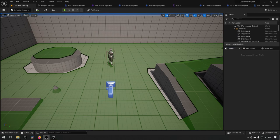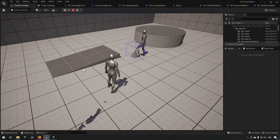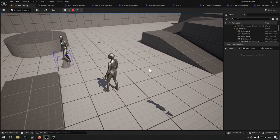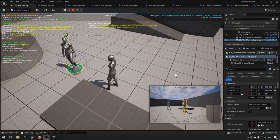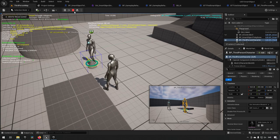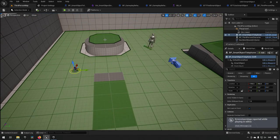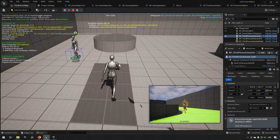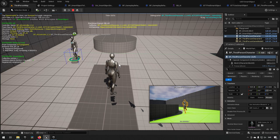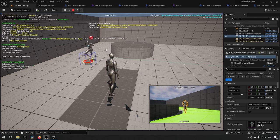Pressing Play now, we can see the AI runs up to the object, plays the jump animation, then waits five seconds, and repeats. Using the apostrophe key to go into debug mode, we can see the ring around the smart object is green when available and red when being interacted with, and orange when claimed but not yet being used.